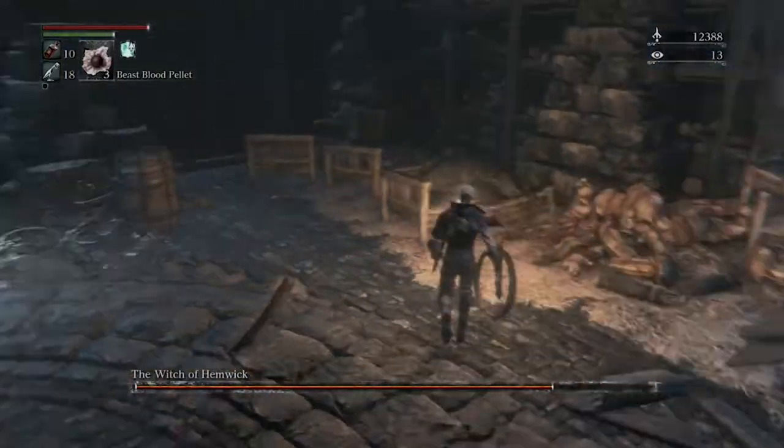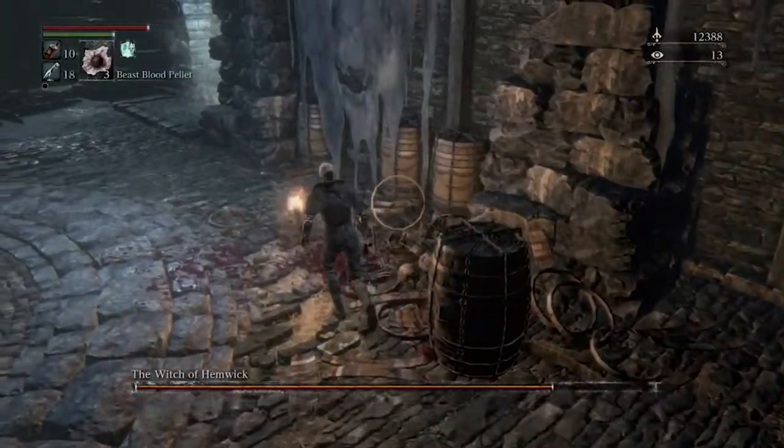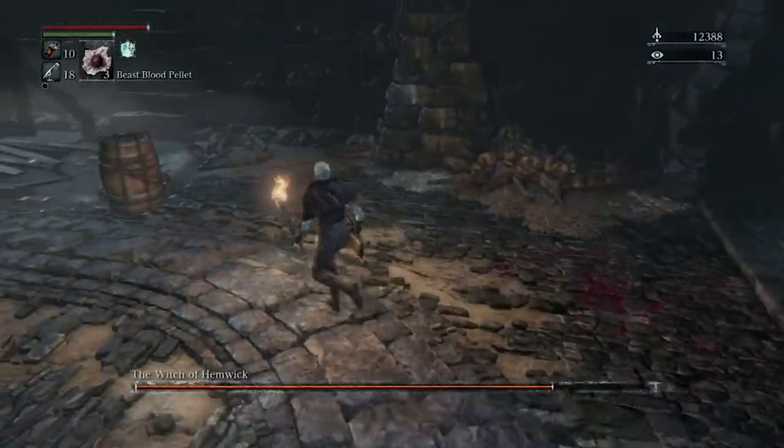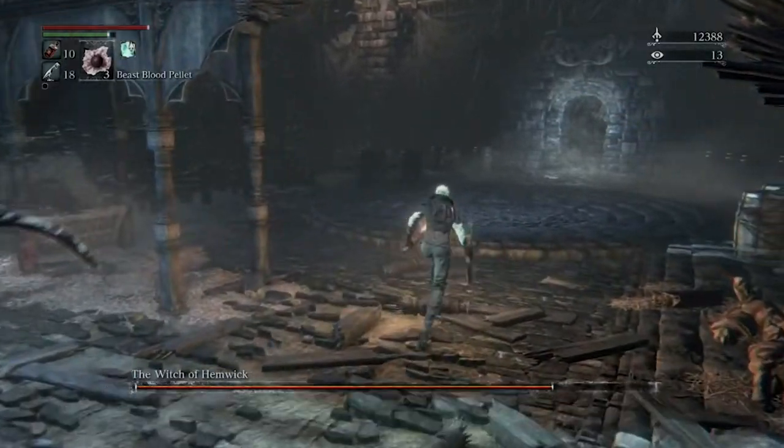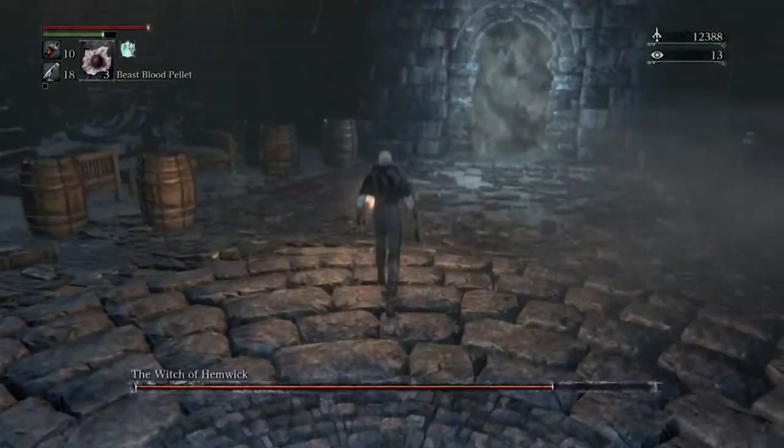As you go into the boss arena, you have basically two enemies: the invisible witches, and then the demon summons that they bring up. I recommend not even focusing on the demon summons at all — just go for the witches.